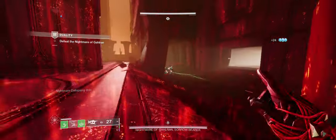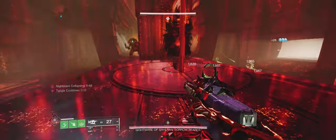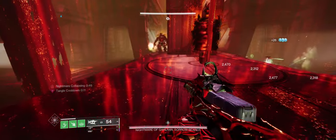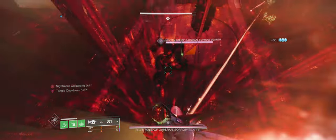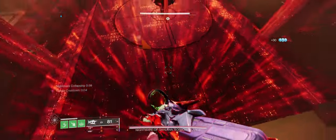We load into Duality Dungeon and come to the first boss encounter. We ring the bell, come to the Nightmare side where it says 'Nightmare collapsing' on the other side. And all we literally have to do is just make him fall off the edge. That's it.